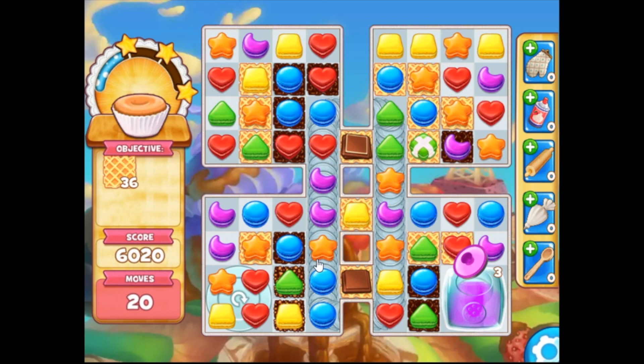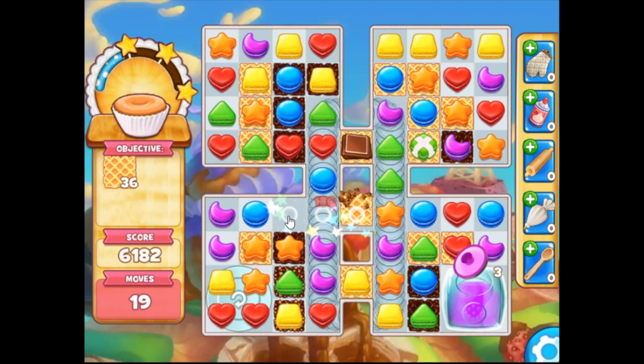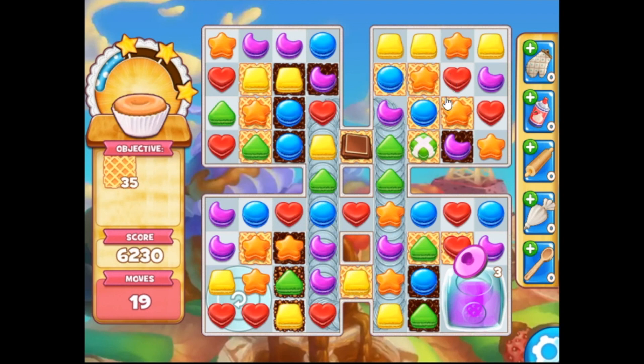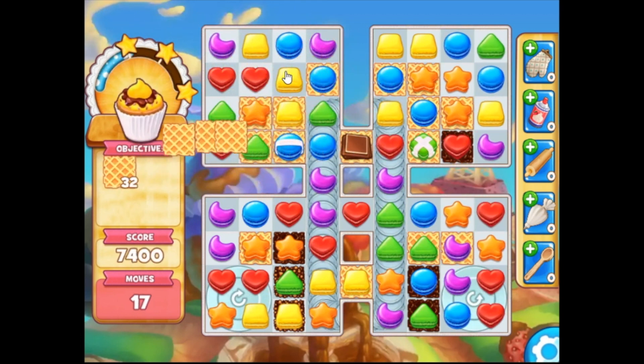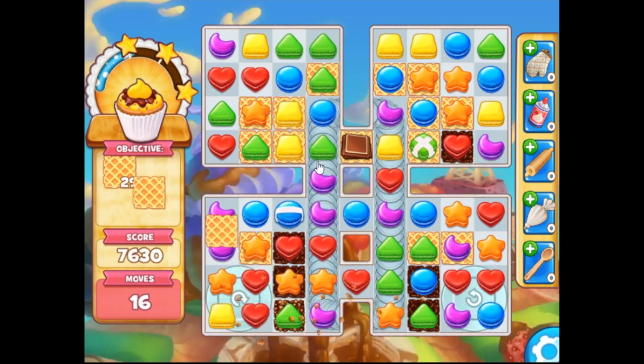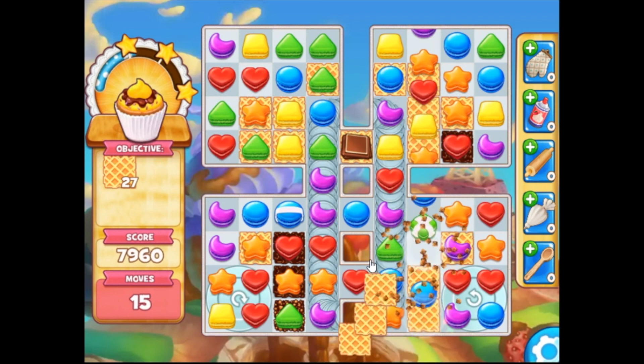The spaces above the cookie containers are actually spaces where pieces are going to fall through, so making matches on the bottom is going to let you determine where your pieces end up. You really have to pay attention to when you make a match on the bottom — what's actually going to fall through and how that's going to help you progress your board.